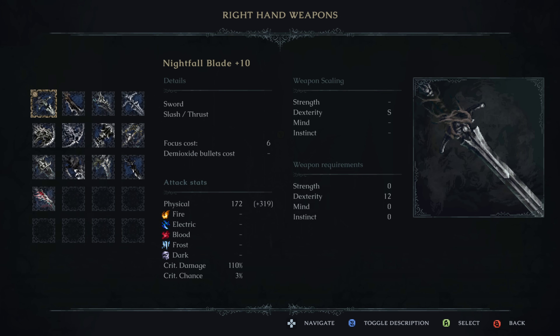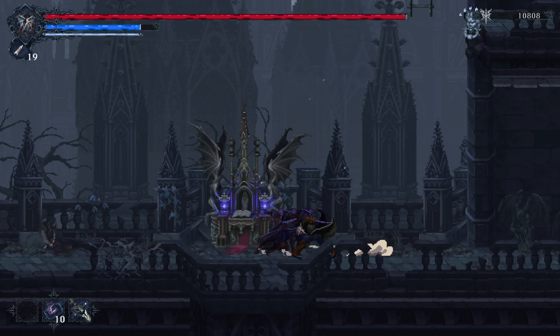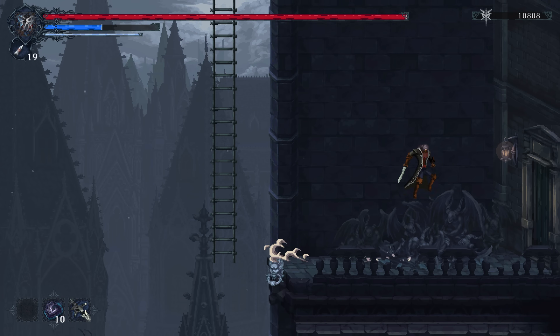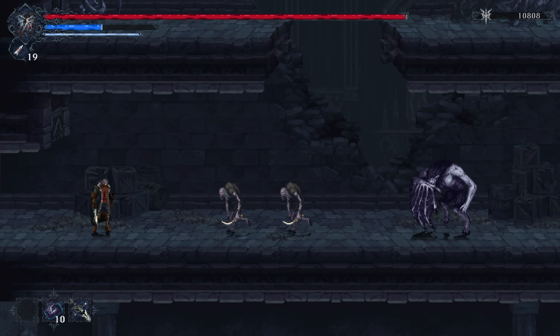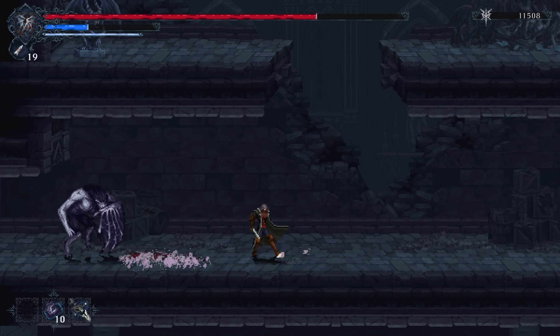To start, we have the Nightfall Blade. This is the starting weapon — it goes up to S-scaling in dexterity and gets up to 491 weapon damage. Pretty simple, relatively fast moveset. You have a charge attack with a little bit of forward momentum, and then the unique attack will transform it into a spear that you can stab multiple times by pressing the button. We're not going to be showing where to find every weapon, but I will be naming the zones so you can jot that down.